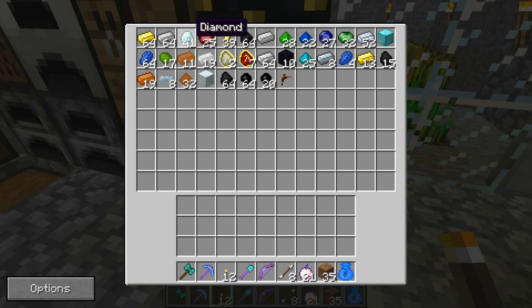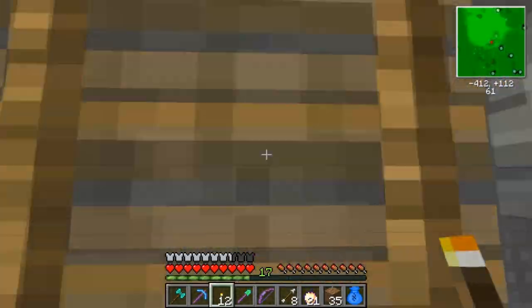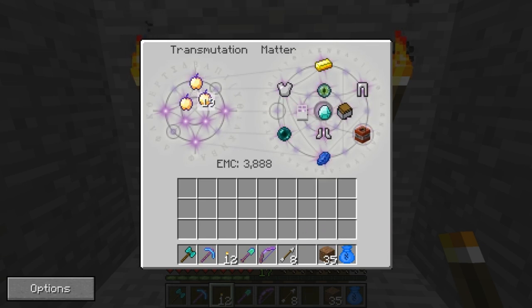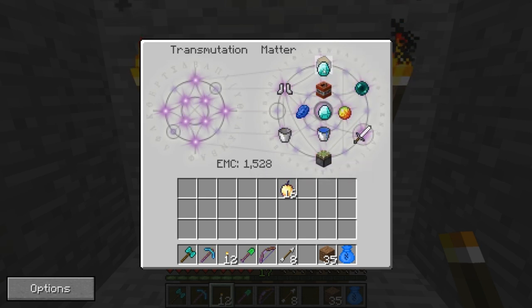I do have a lot of golden apples and they're kind of rare. I think I'll put them to better use. I figured I don't need all these golden apples — I can turn them into something a little more useful. So I'm just gonna stick them into the transmutation tablet, the purple one, and there we go — I just made a diamond.